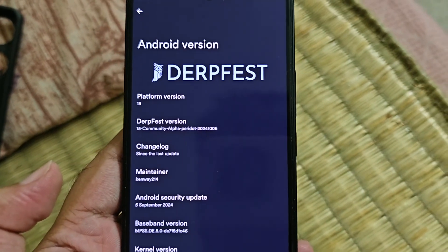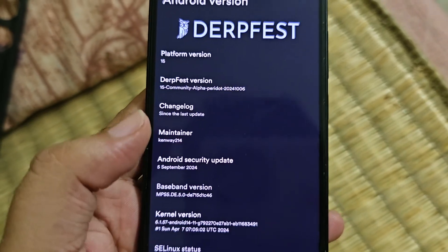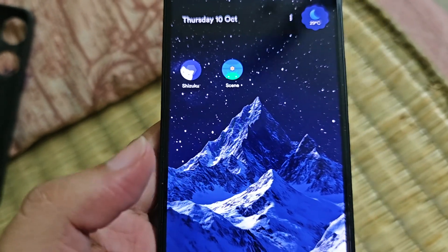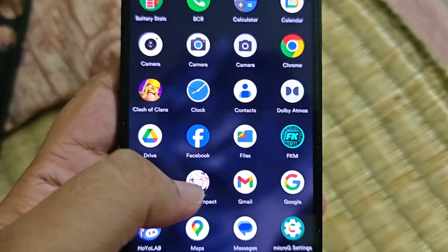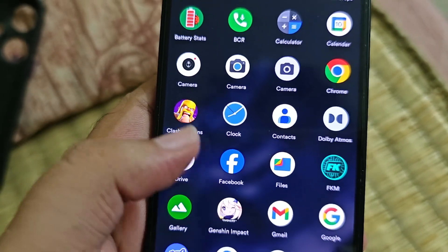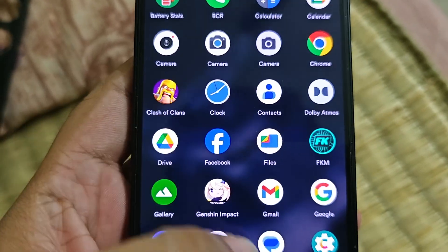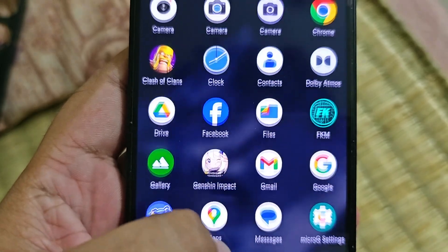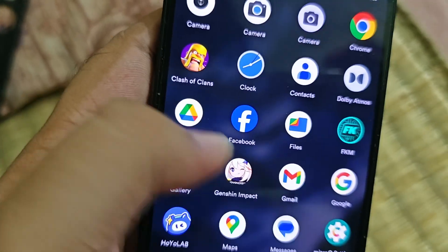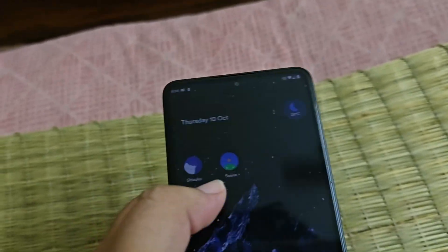What's up guys, so recently I just flashed DubFest, so today we'll be doing a gaming test. I have the apps AIDA64 and Scene; I'll set it up and we'll play Genshin. I haven't downloaded anything else. We'll play Genshin with medium settings and 60fps — not the highest this time — and we'll check in the Scene app how much fps or drops we're getting.